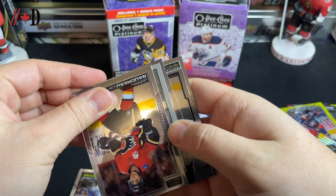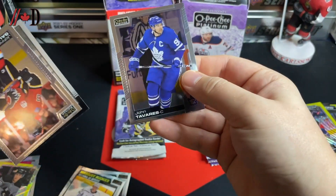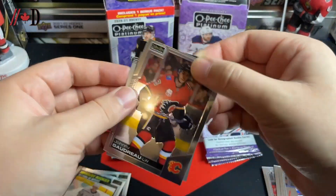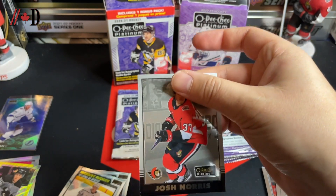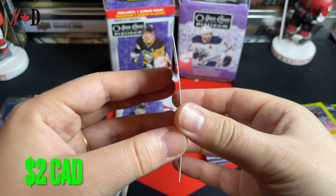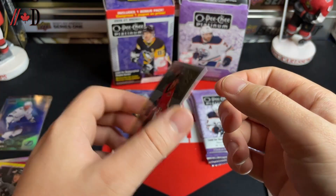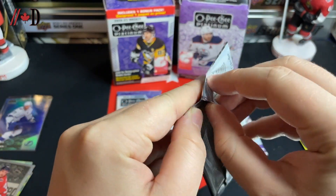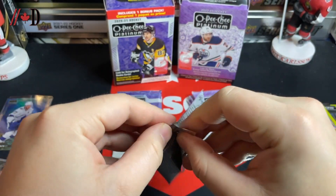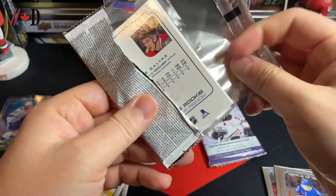Back over to 2020-21 — we've got murky rookies: Mikey Anderson, John Tavares, Johnny Gaudreau, and a Josh Norris rookie retro. Look at the curve on that card — that's like a nice stick curve. Oh my gosh, those cards are getting pretty bent. They do warp over time for sure with Platinum, but there's a Josh Norris retro. Okay, actually we're going back this way — made that mistake before.